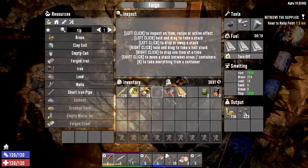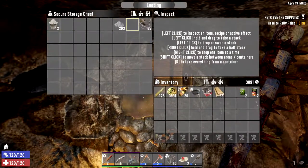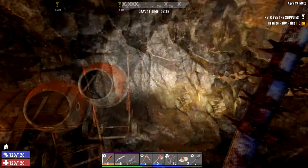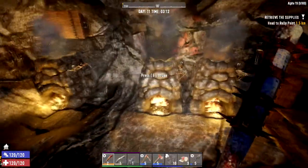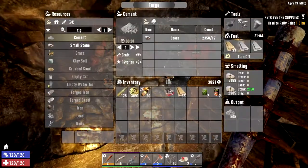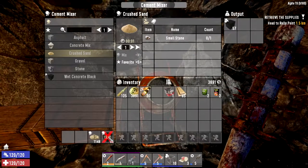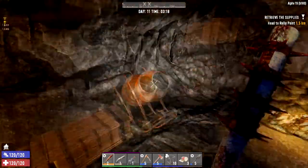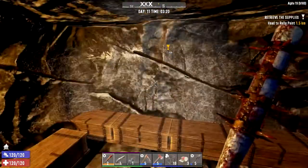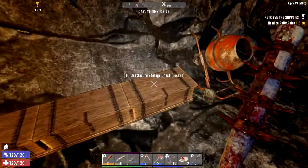As usual, I finished smelting some stuff in the forge. There's a couple over here that I want to smelt. I need to organize my inventory a bit more because it's getting a little clumped up, and I've got some stones melting in. I'm gonna craft some more cement as usual and go ahead and craft a ton of concrete blocks so that we can make our hard base.